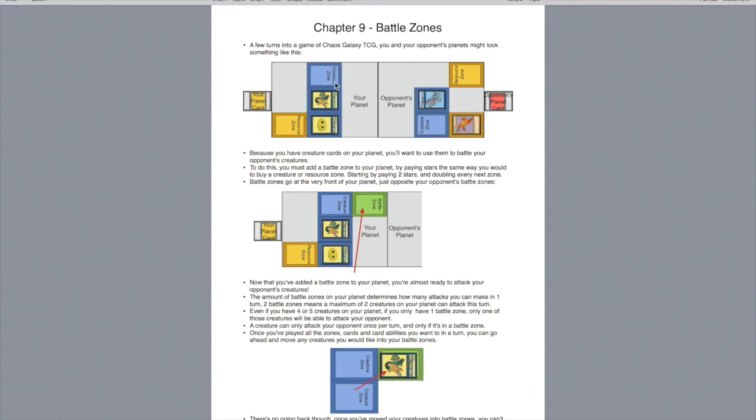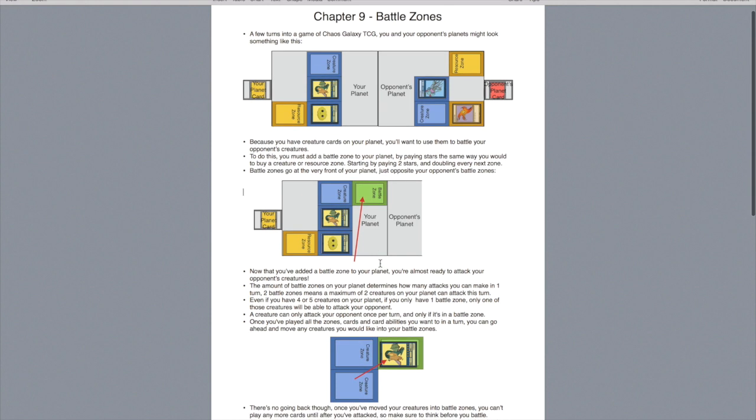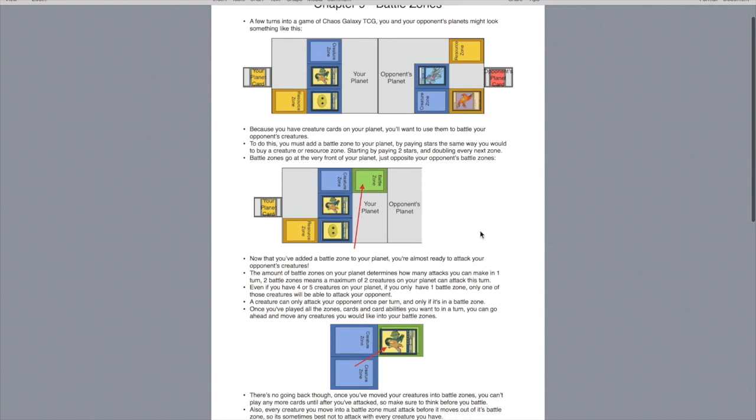As you can see in this little game example, we've played some creature zones, some resource zones, and played cards into those zones. However, even though you have creatures, you can't attack your opponent's cards or do any battles. To do this, you must add a battle zone to your planet. They're played in the exact same way you add creature and resource zones to your planet — if you don't know how to do that, I go through it in the first video. The first one costs two stars, then your second battle zone will cost four, the third one will cost eight, and so on. Once you pay your two stars to add the first battle zone to your planet, you can now do battle.